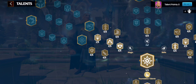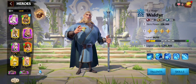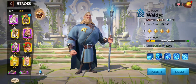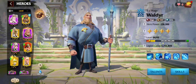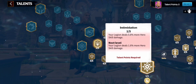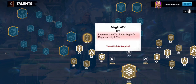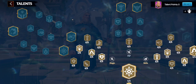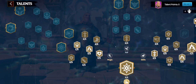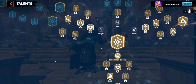Right now Woldier is level 54, so I still have six talent points remaining. I'm considering putting them into attack or perhaps movement speed — I'll decide as I level up further.